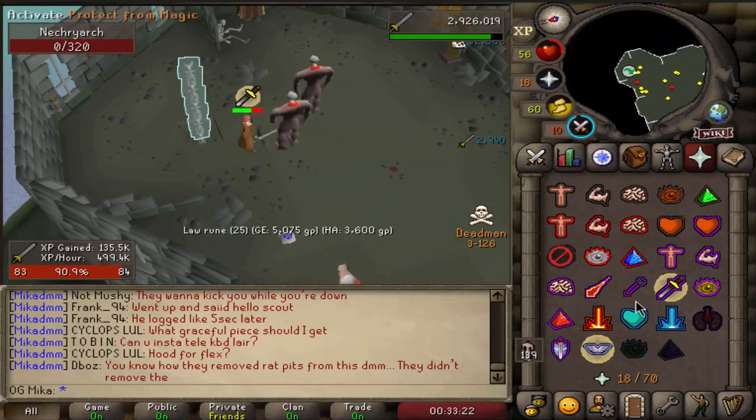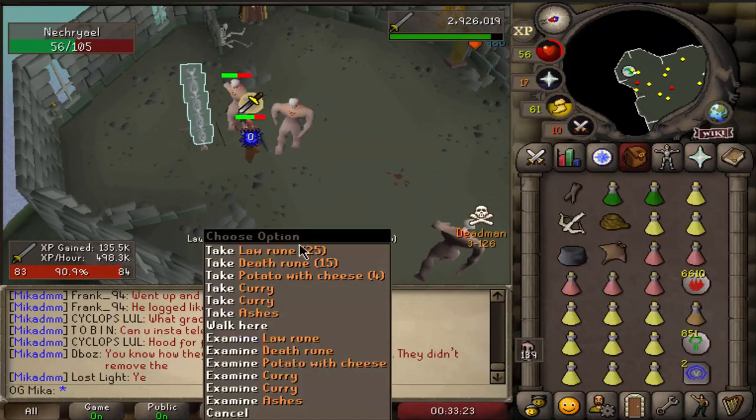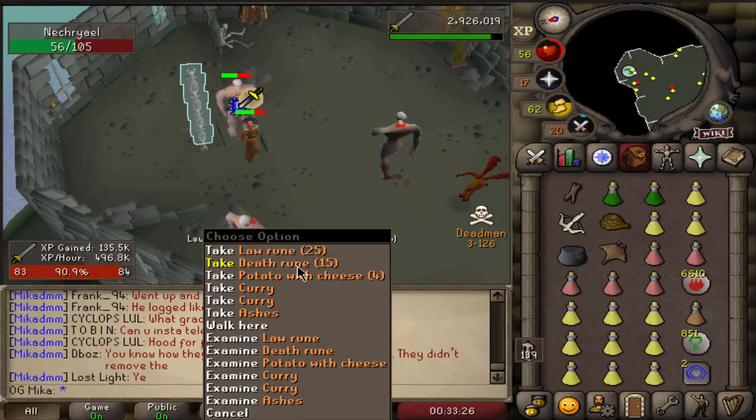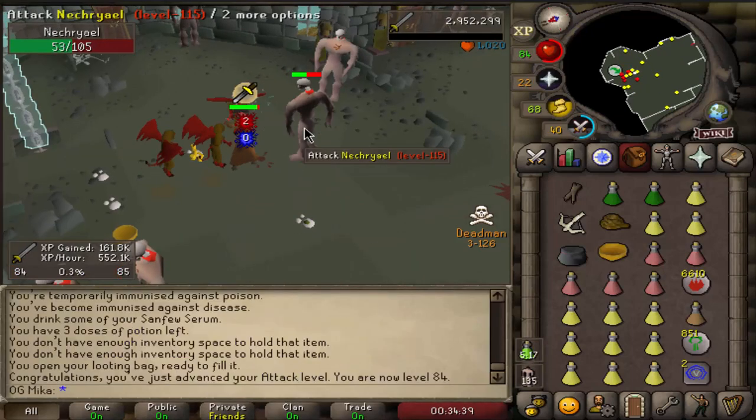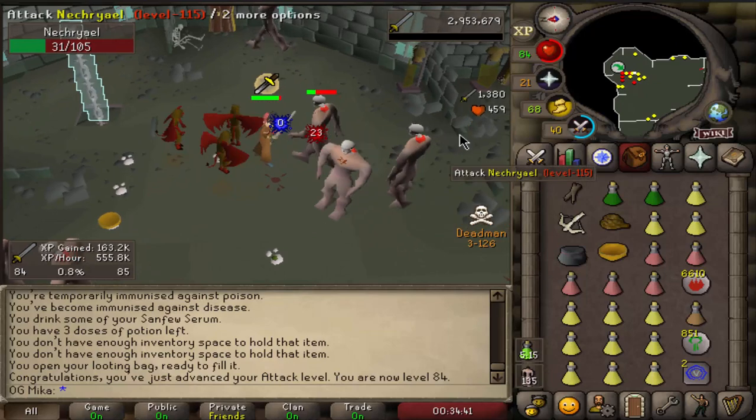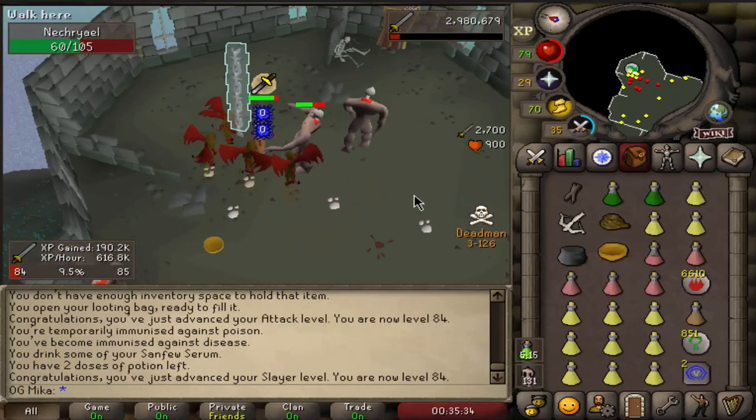That was insanely fast for 32,000 experience, and the supply drop is Law Runes and Death Runes, and some curry — that'll be helpful. Up to 84 Attack already, and 84 Slayer as well.